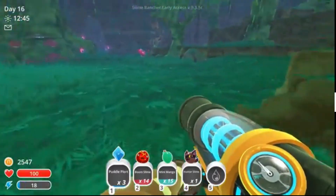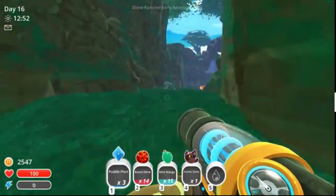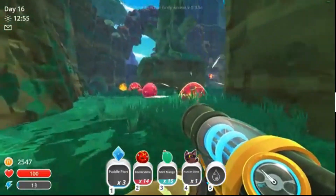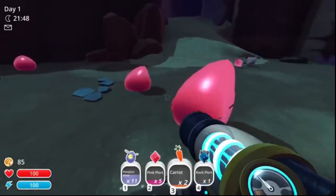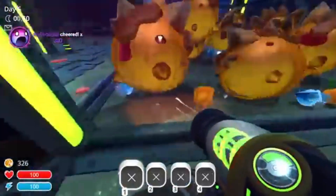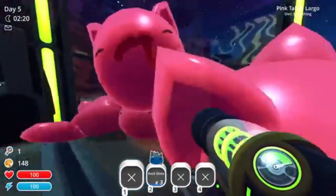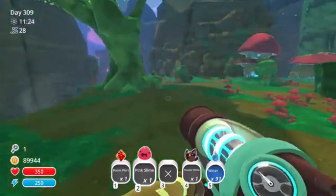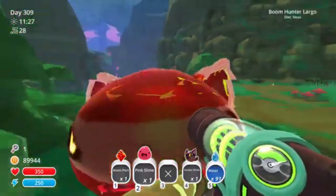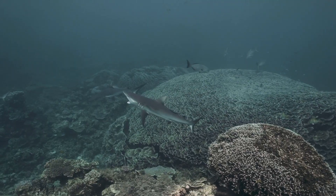For all its whimsy and colour, Slime Rancher delivers something rare: a subtle, intuitive lesson in ecological literacy. If you look past the slimes and plots and pogo fruit, you'll find an ecosystem miniature, one that mirrors the precious patterns and breakdowns we see across natural environments on Earth. Slime populations, like those in nature, can't grow unchecked — too much of one species disrupts the system, the food runs out, the predators suffer, and the entire chain trembles. No matter how efficient your ranch is, the environment can only support so many mouths. Beyond that, through overfeeding or careless breeding, you invite collapse. Slimes like hunters or sabers aren't chaotic threats — they're stabilisers. In natural systems, apex predators prevent overpopulation, protect diversity, and shape entire ecosystems, just like wolves in Yellowstone or sharks in coral reefs.